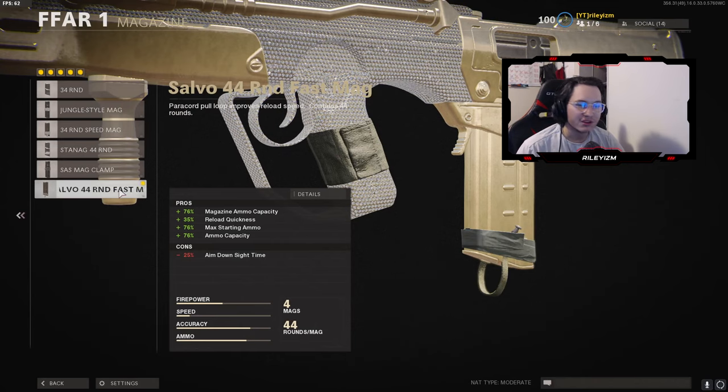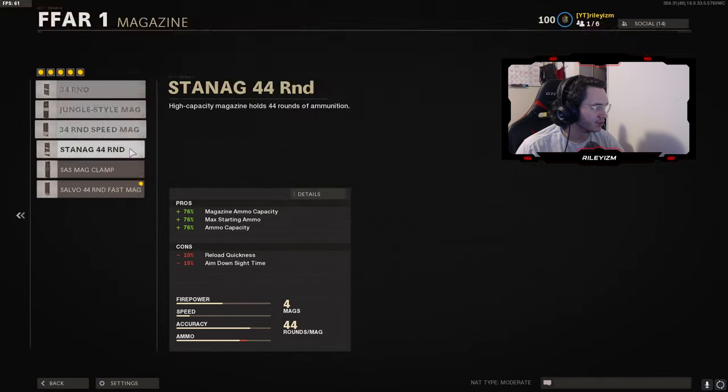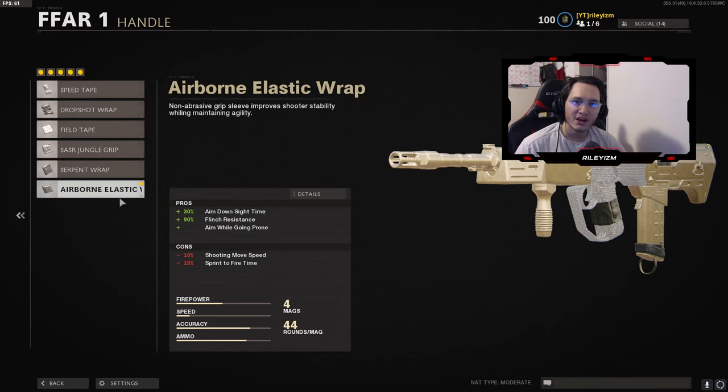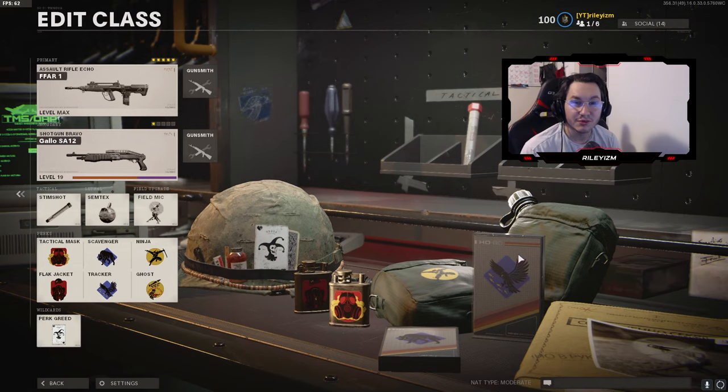For the magazine we got the 44 Round Fast Mag — this gun doesn't have a lot of ammo without attachments. I was using the 34 round mag while progressing but as soon as I could get the 44 round mag with the fast mag, that's the best option once you level it up. For the handle we got the Airborne Elastic Wrap — I use it on pretty much every AR, it's the best attachment in the game, definitely run it when you get it unlocked.